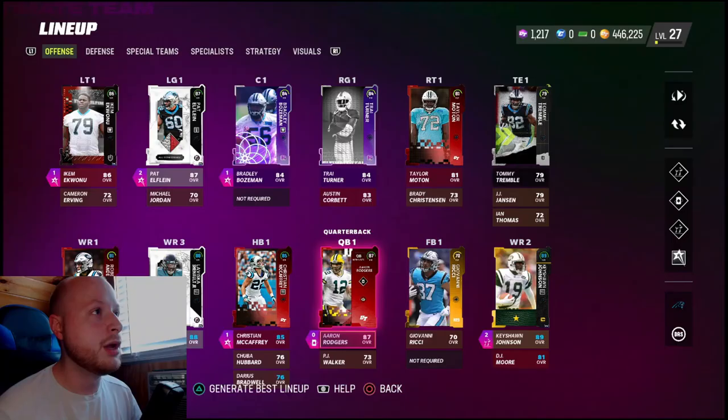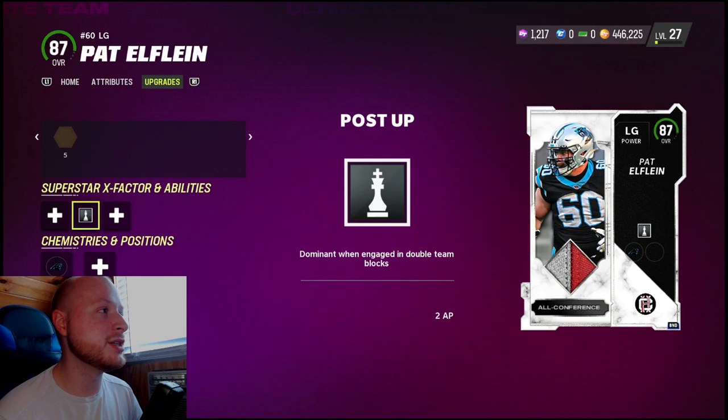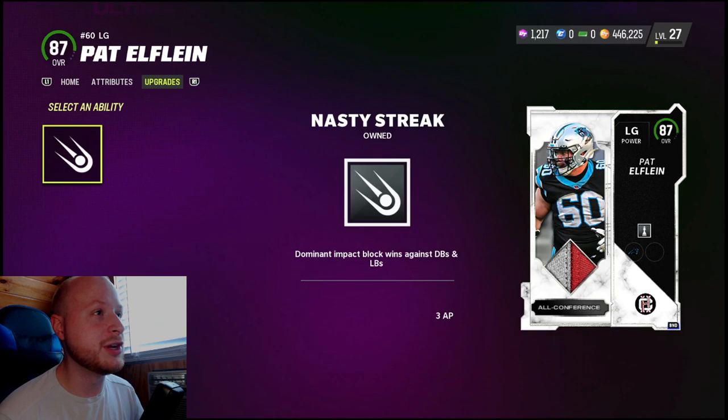The first one is Pat Efflin. He was originally a gold center, switched positions to left guard. We gave him Post Up — he does get Nasty Streak by default, but I figured Post Up would be more useful and it costs less AP.